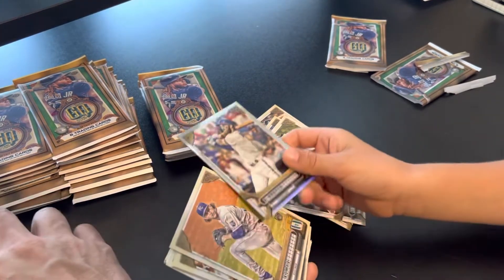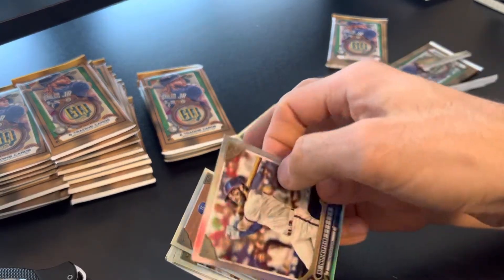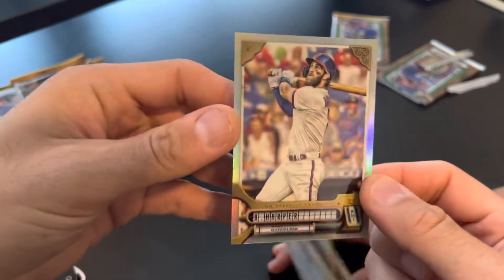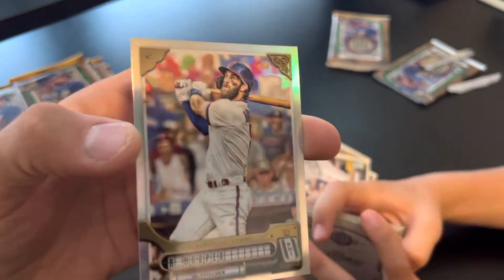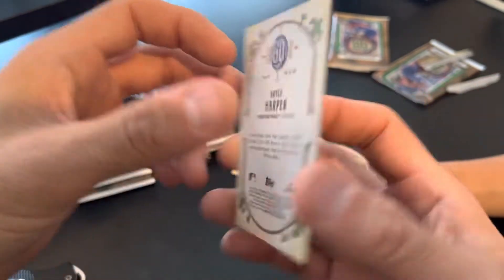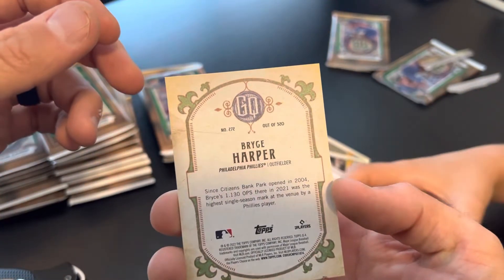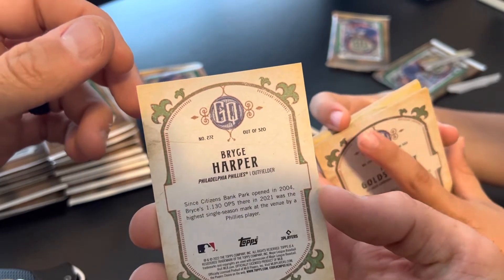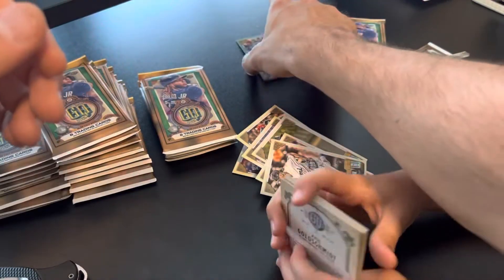There's a refractor version of Bryce Harper. That's pretty neat. It's a thick cardstock refractor. See, look at this little bump — it might be a cool card. Yeah, I think you're right. We'll put this one right over there.